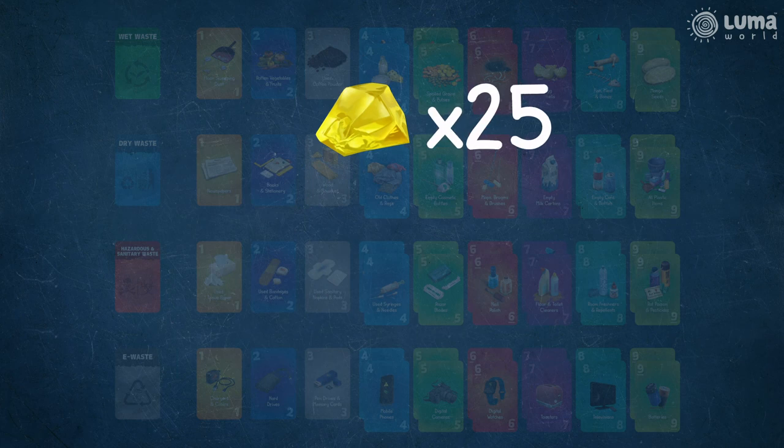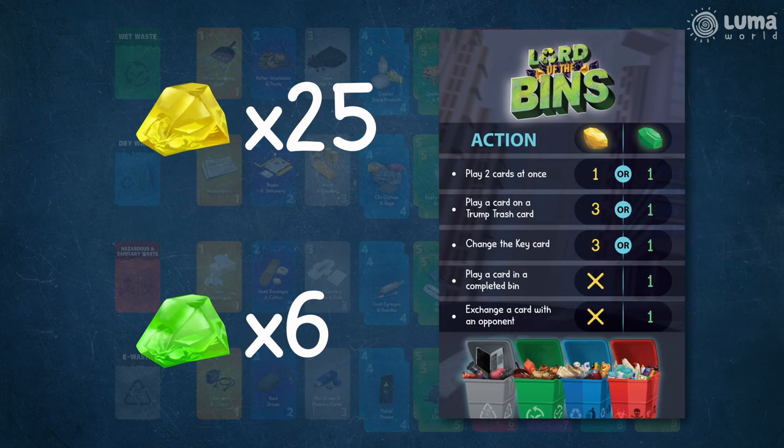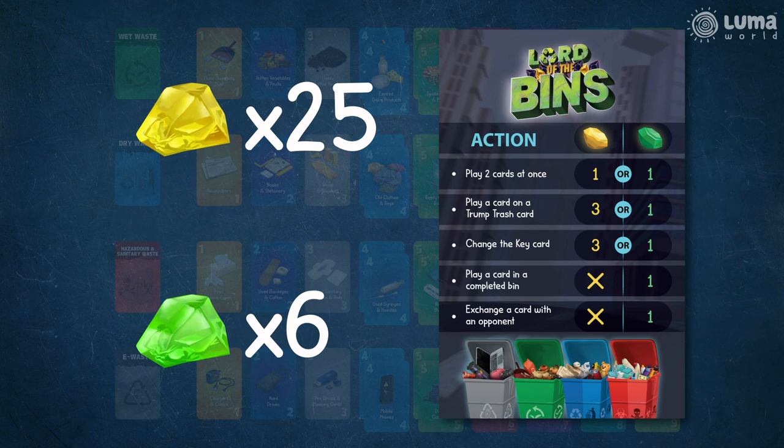There are also 25 yellow gems and 6 green gems. The gems allow players to perform powerful actions during the game.